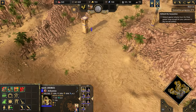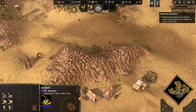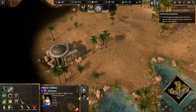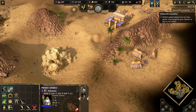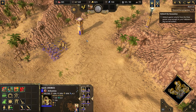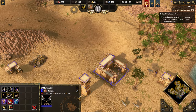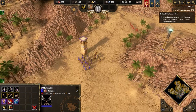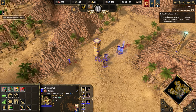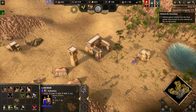Okay, they will be attacking from this side — and they're already coming. We have a set amount of workers here. They will certainly be attacking from both sides at once in the future. Should I go there with more people? Oh yeah, they are definitely attacking from multiple sides.